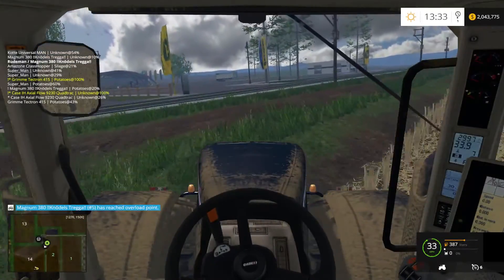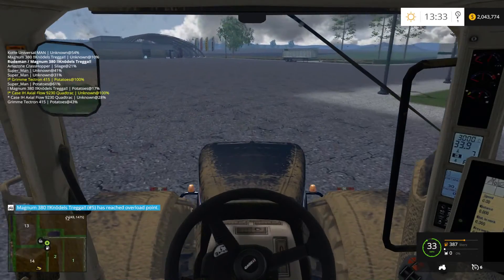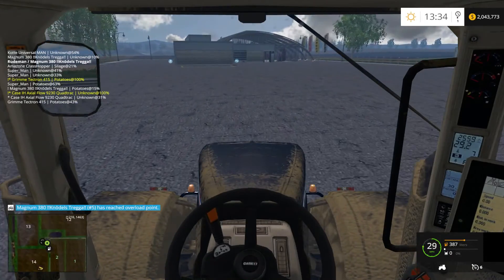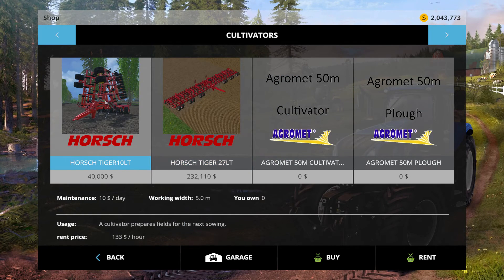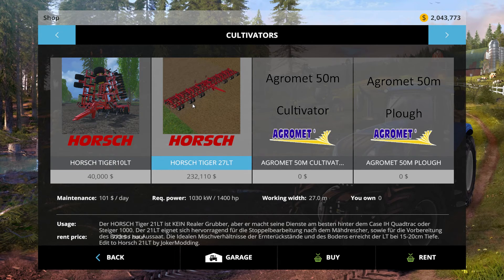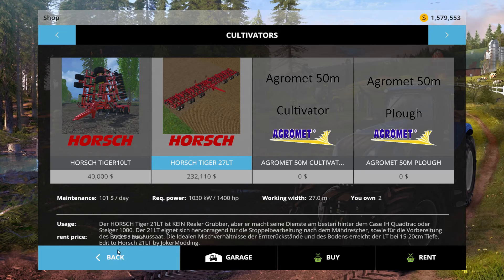I need to start moving silage too. Let's go into the shop. This is the cultivator I'm talking about right here — there's the Horsch Tiger 10-meter and this is the Tiger 27 meters. Cool, I'm gonna buy a couple of those. Oh God, they're expensive — 232 thousand dollars! But I've got big fields and I need more than one.